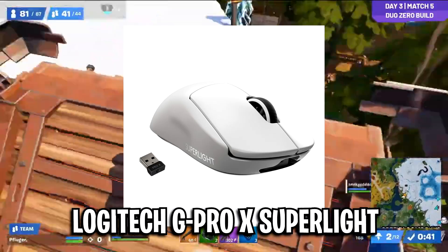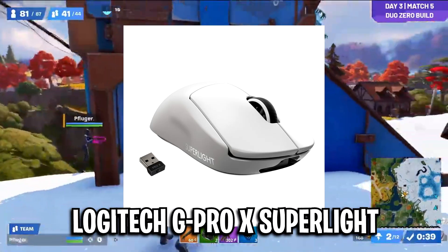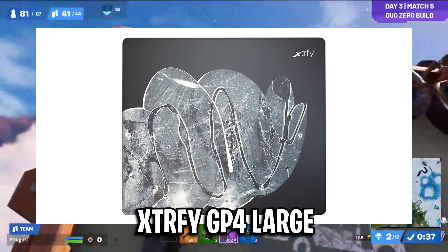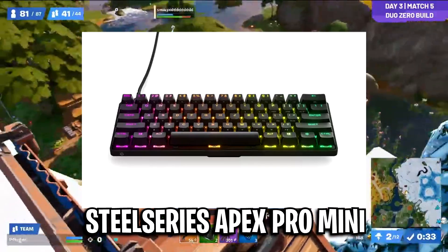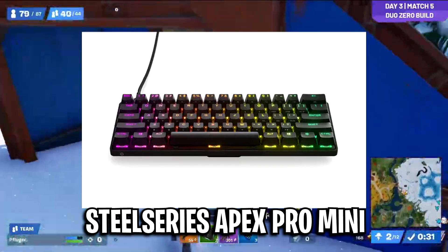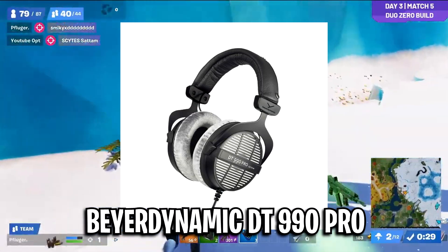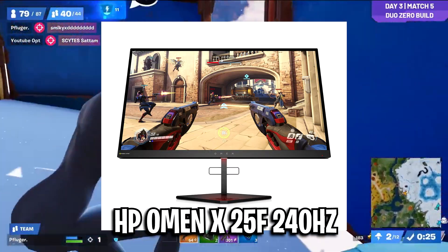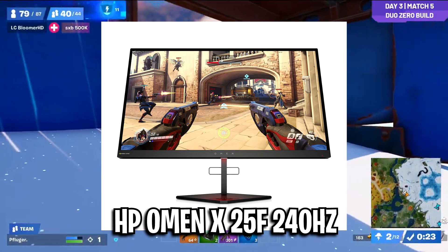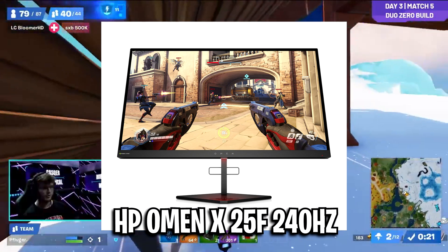As for his peripherals, for his mouse he is using the Logitech G Pro X Superlight, for his mouse pad he is using the ExtraFi GP4, for his keyboard he is using the SteelSeries Apex Pro Mini, for his headset he's using the Beyerdynamic DT 990 Pro, and for his monitor he is using the HP Omen X 25F, which is a 240Hz monitor.